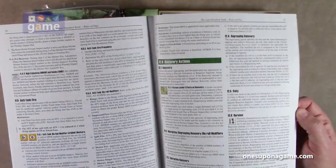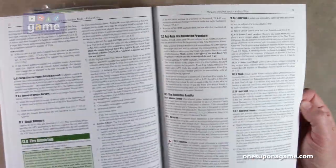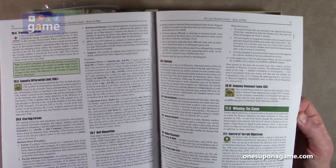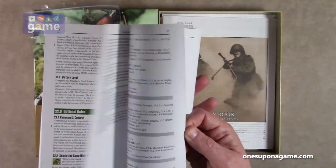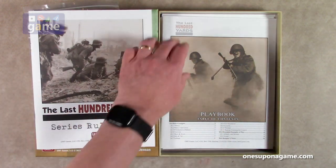Kind of like the Combat Commander rulebook does — several good quality rule books do this. So you've got 40 pages of rules, a lot of text, and not a lot of graphics in here. Those are going to be coming in the playbook.